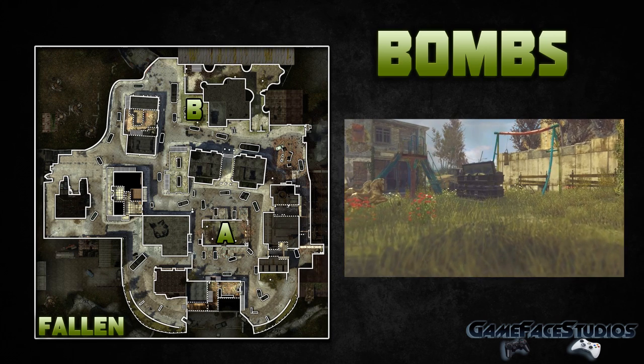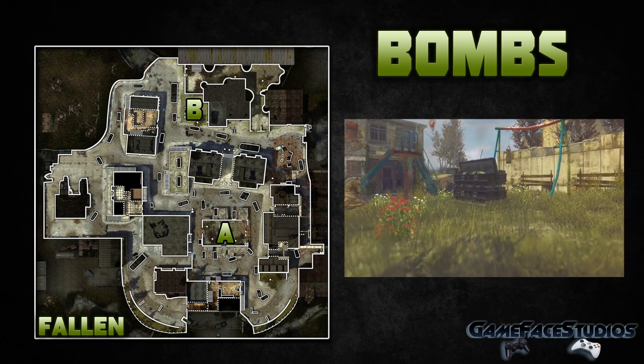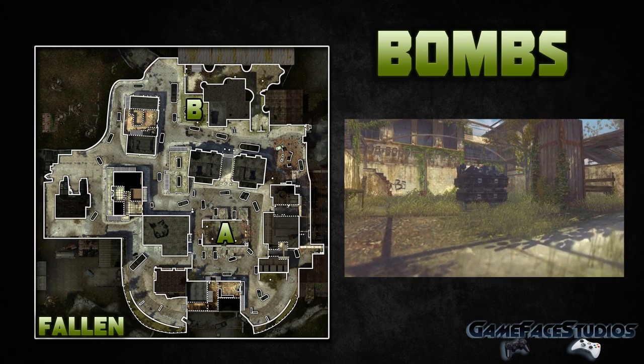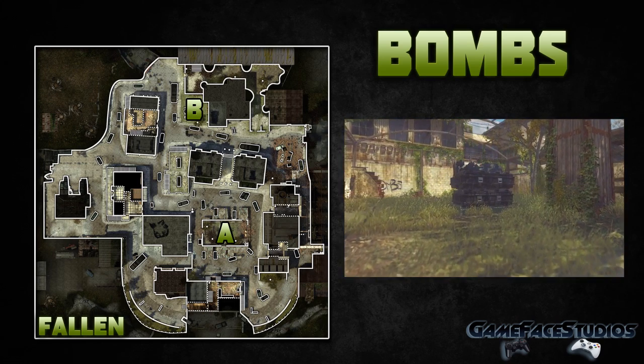Next I'm going to move over to the bombs. You can notice that the B bomb is located by the playground area. There are going to be lots of open opportunities there, so be careful when planting. I'd recommend planting at A because there's a lot more cover.